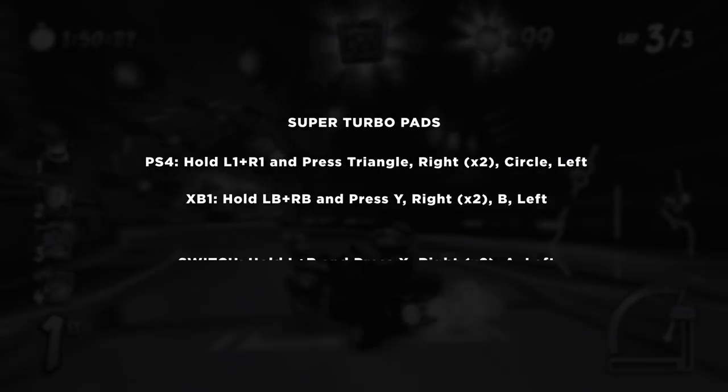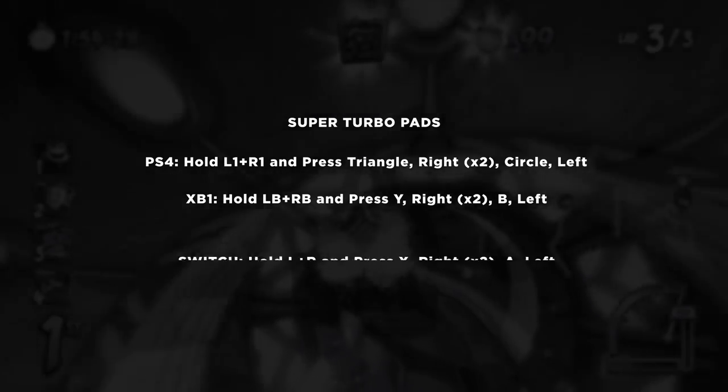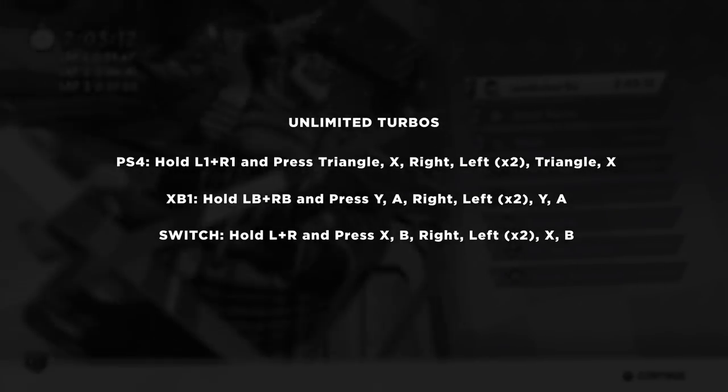For every turbo pad to become a super turbo pad, hold down L1 and R1 and press: Triangle, Right, Right, Circle, Left. And for unlimited turbos, hold down L1 and R1 and press: Triangle, X, Right, Left, Left, Triangle, X.